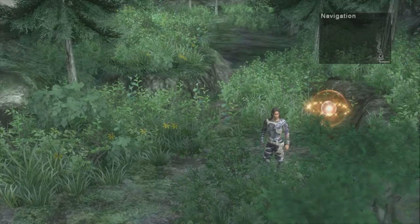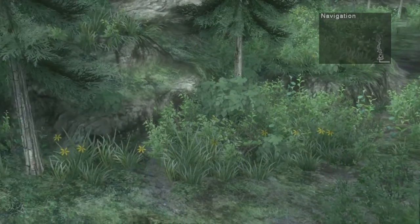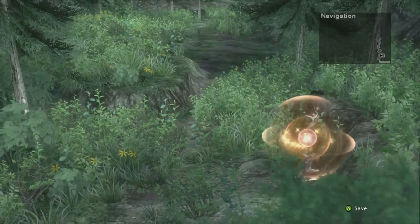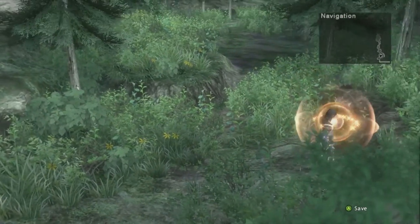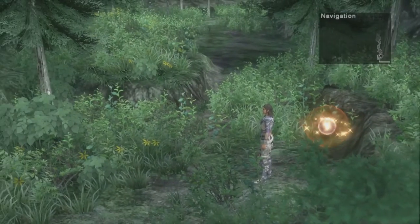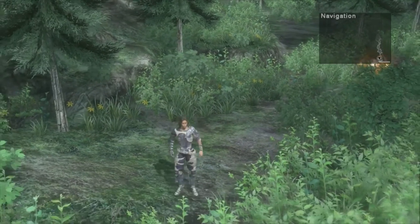Hey guys, this is Eskimo Poodle, and we are back to let's play Lost Odyssey on the Xbox 360. Last time, we finished up our business in Ura by checking out Gungora's Mansion for the Royal Seal, a cutscene, and a few items. So that worked out pretty good for us. And then we went to Ipsilon Mountain to get to a dream, which we're going to check out probably next episode.